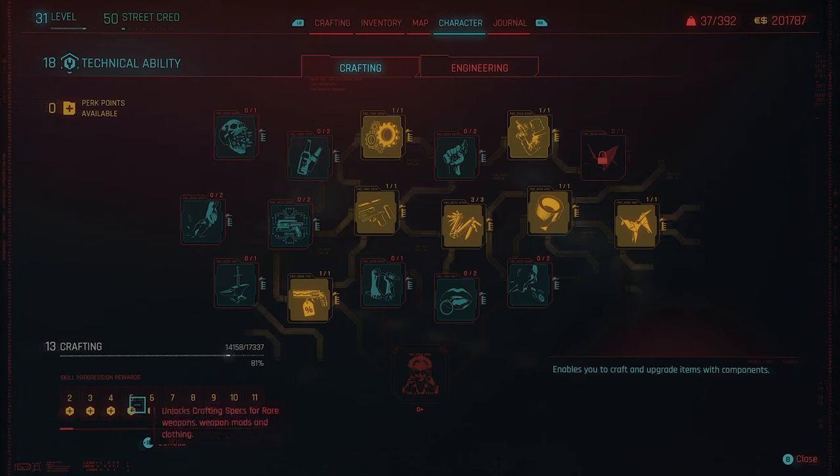As you level up the crafting XP bar, certain crafting specs open at different rarity levels. You can see rare weapons, mods and clothing unlock at level 5, epic unlocks at level 7, and getting higher up — to level 12 — you unlock crafting specs for legendary weapons and clothing.